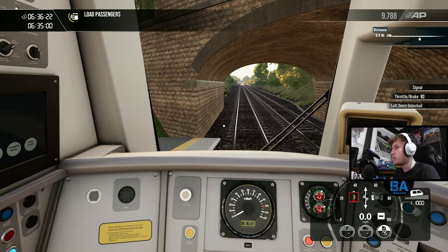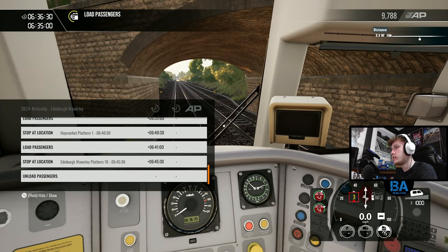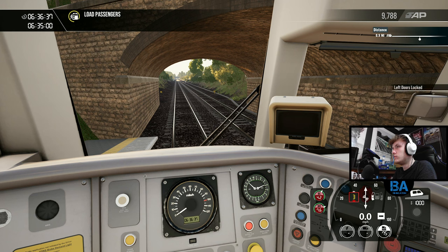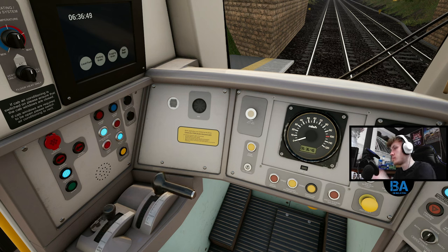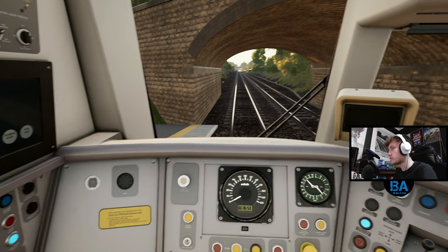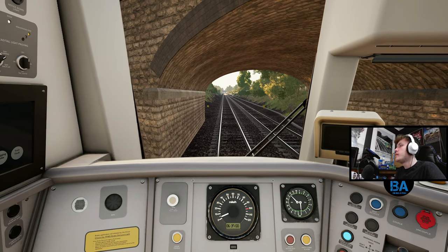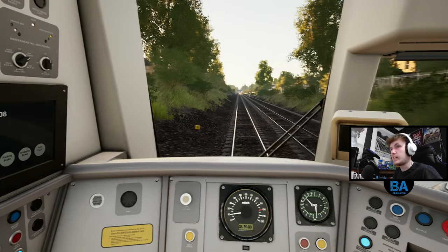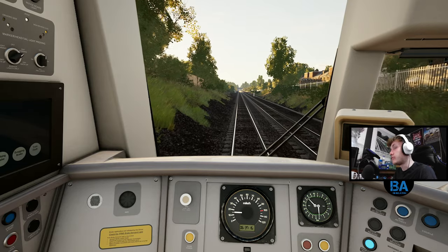We're at South Gyle. And yeah, Haymarket next, Haymarket and then Edinburgh Waverley. What time are we doing to Waverley? Was it 52? Oh no, 45 - that's 10 minutes. Done that too early again - oh no, we're fine. Perfect. There we go, it's at 75. And then before Haymarket you've got the 50 and 35. 35 basically coming into the platform at Haymarket. Down to 20 between the two tunnels and then up 20 all the way into Waverley, which will probably be platform 18.